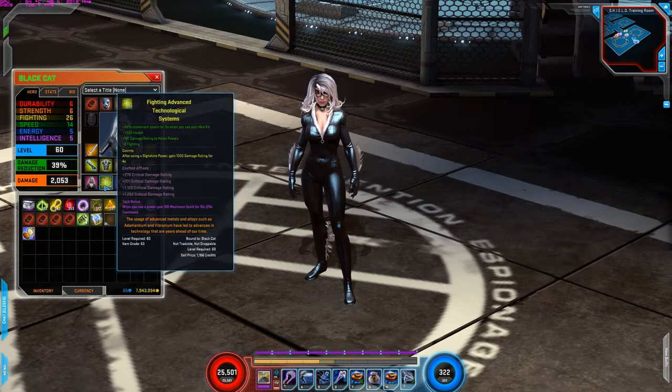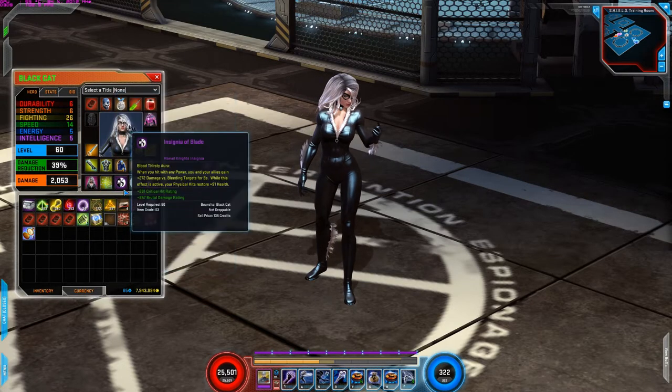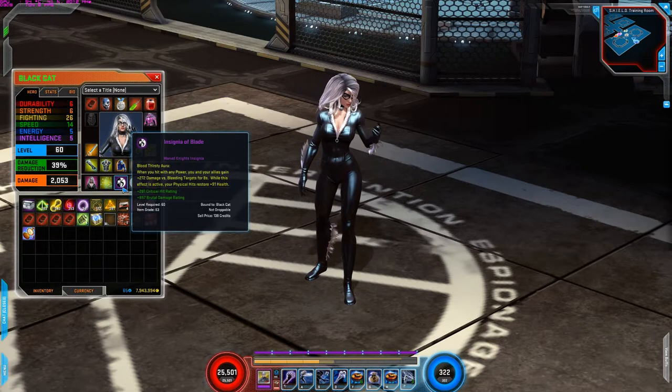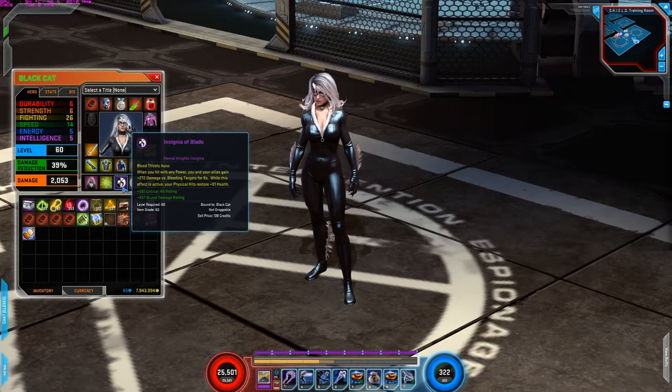Tech bonus: when you use a power, gain 100 maximum spirit for 10 seconds. For Insignia, I'm using Insignia of Blade. When you heal with any power, you and your allies gain damage rating versus bleeding targets for eight seconds. While this effect is active, your physical hits restore 91 health. Not the best Insignia with this build, but I'm mainly using it for the critical hit rating and brutal damage rating increase.